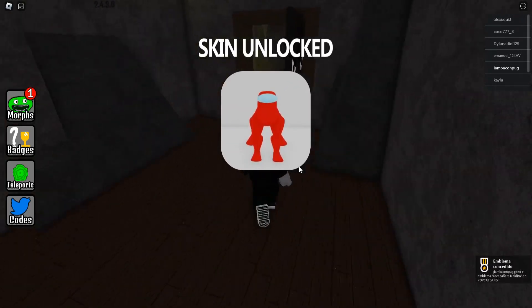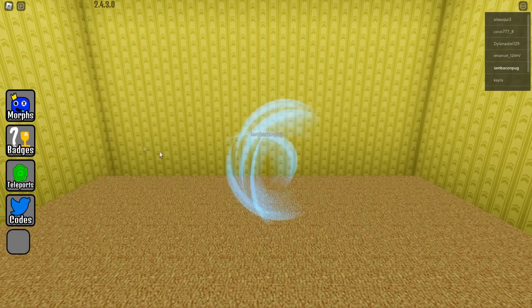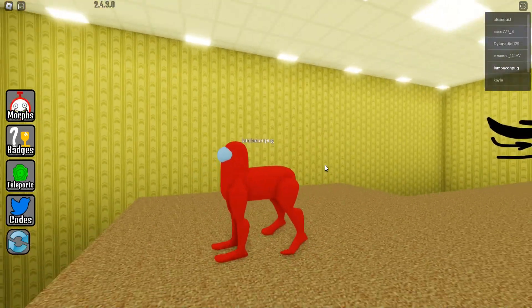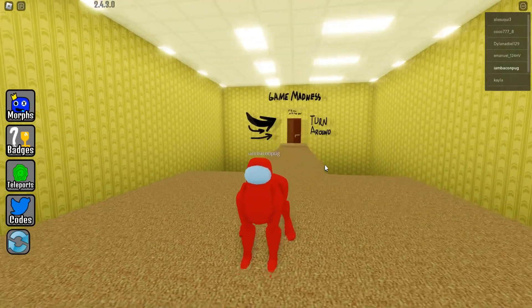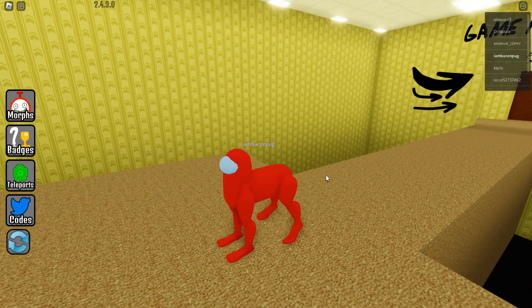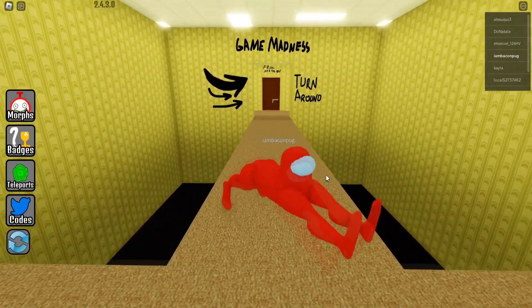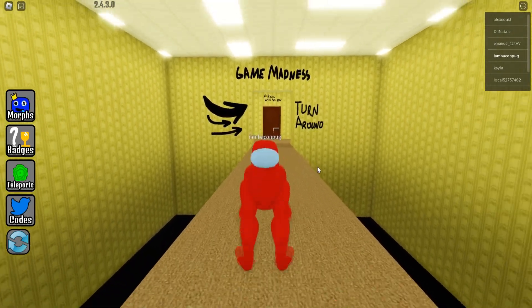Next to the corner you can see the new morph, so let me collect it. Now we have the new Among Us morph — it's very cool! It's like a dog or a horse, but the head is from Among Us. I think it's so cool — I really love this impostor morph.